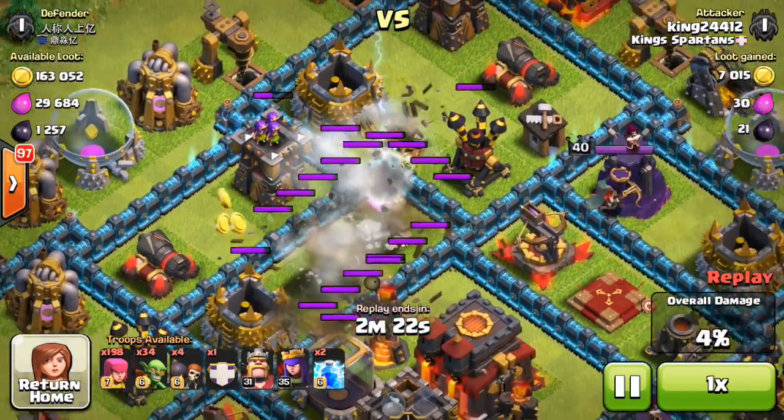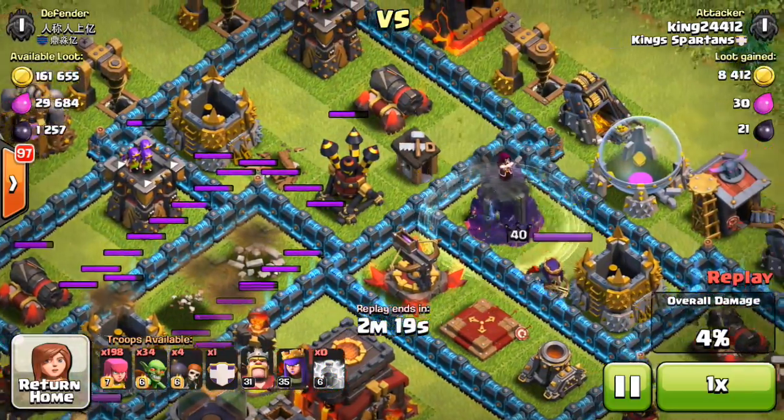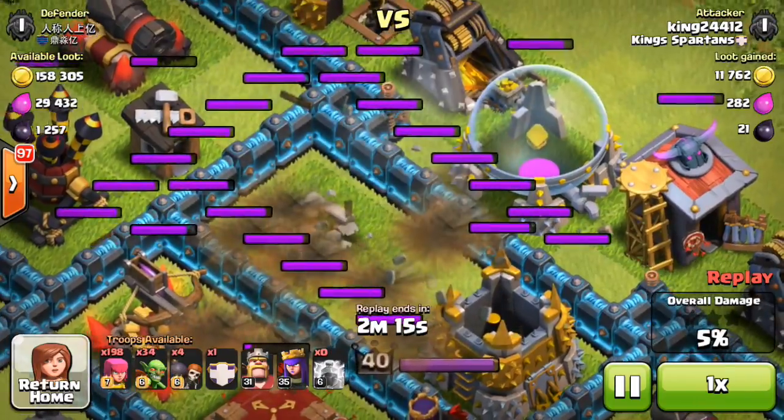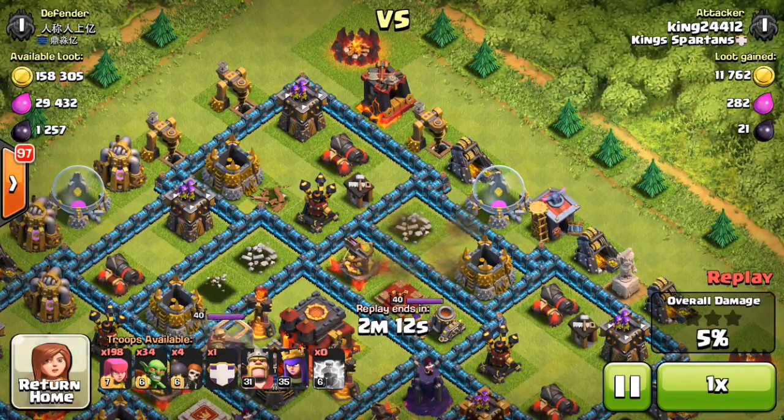First things first, you want to find a wizard and mortar close together and then drop 3 lightning spells to take it out. And then on the same corner of the base, you want to get rid of either a mortar or a wizard tower, and you want to use 2 lightning spells to do that.